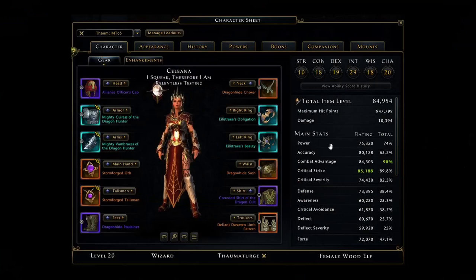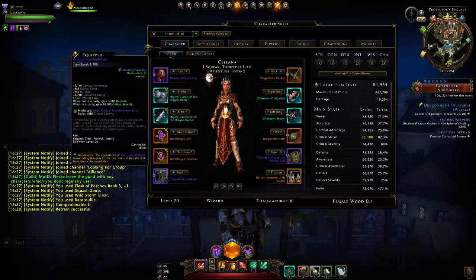With these stats in mind, power is 15% short — you'll have mystic aura, runic aura, and that'll get it up to 90%. Accuracy 65%, combat advantage 90%, crit strike pretty much 90%, and crit severity will go to 90% as well when you're in a party, with regards to these dragon hide boots.